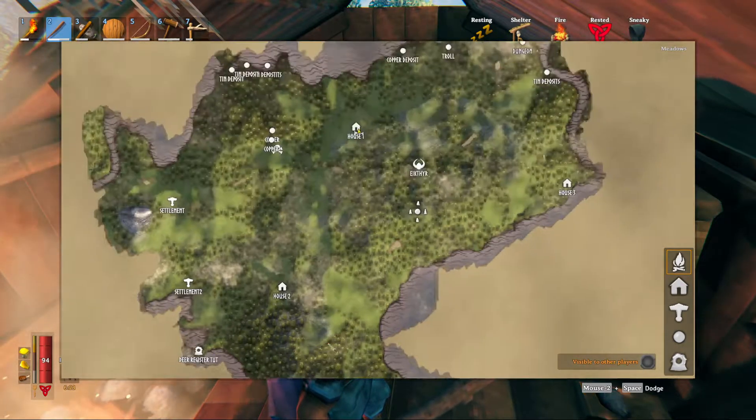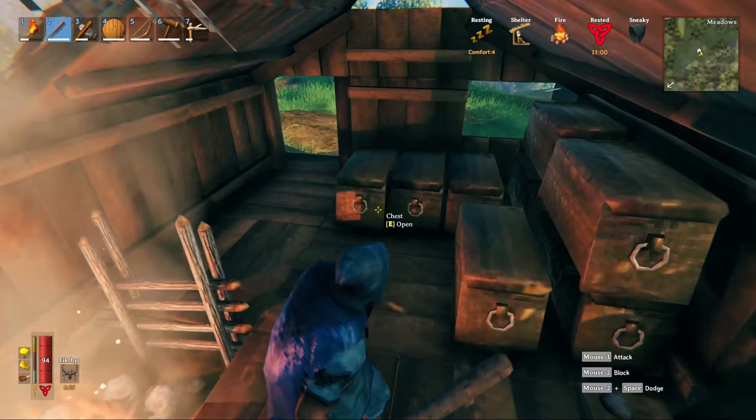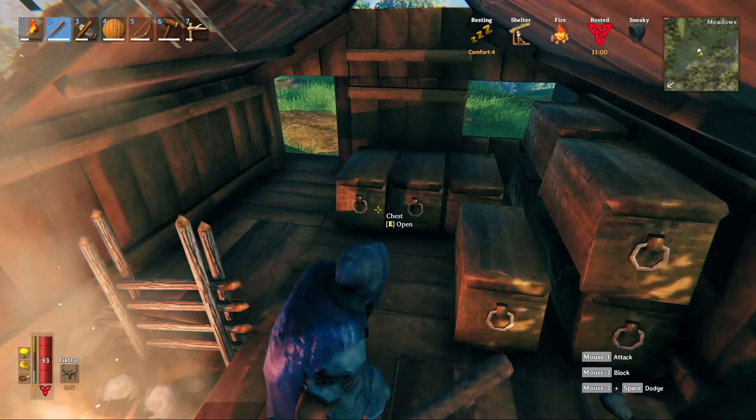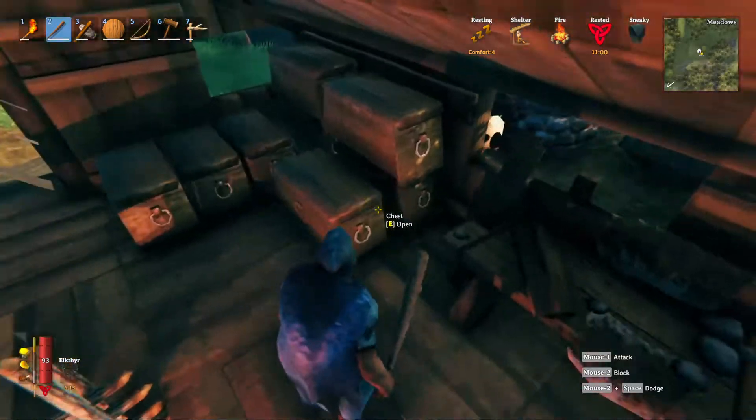They're called burial grounds. They usually have skeleton enemies, as you can see — they're all over the place. They're located in Black Forest regions. There are skeletons in there, and the sterling cores are usually on this little peg or little stick.